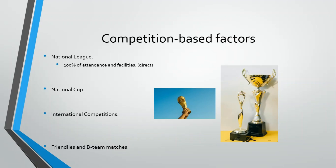In the National League, the team that plays at home gets 100% of the revenue produced from the ticket sale and from the money-making facilities. This is a direct factor. We also have an indirect factor, which is a sponsorship — a type we call TV matches. Every round of the National League, one match is chosen to be the TV match. It is not randomly chosen; it's chosen based on the position of the clubs.